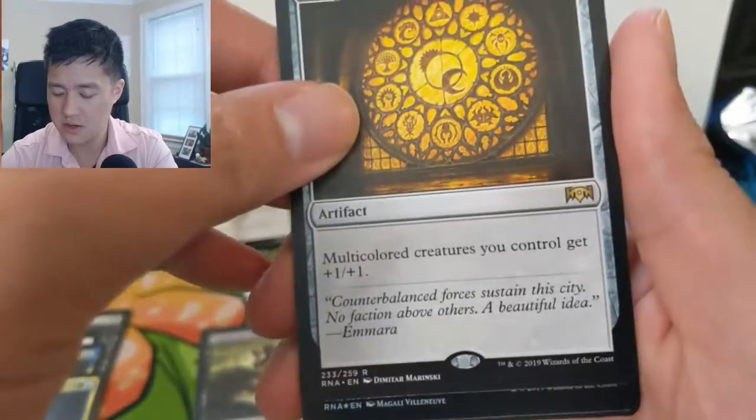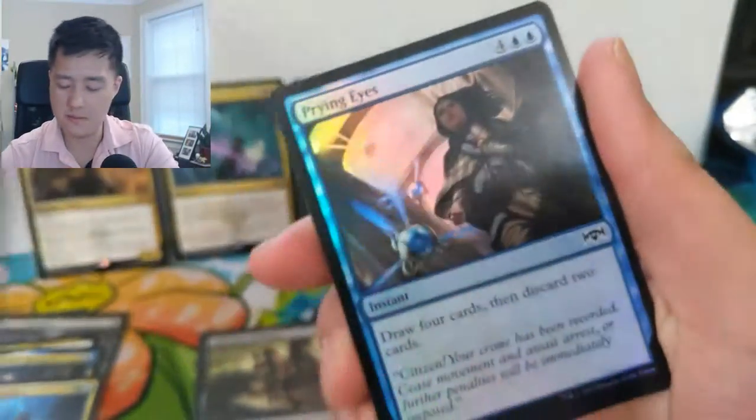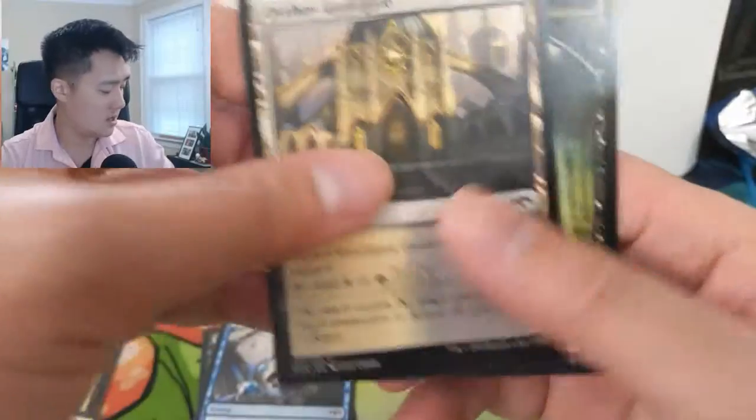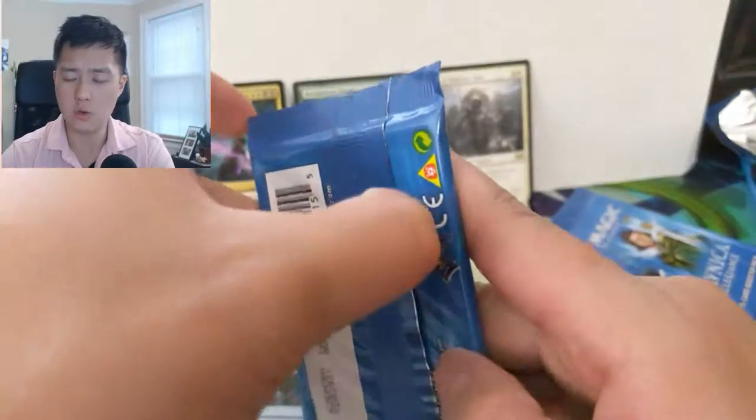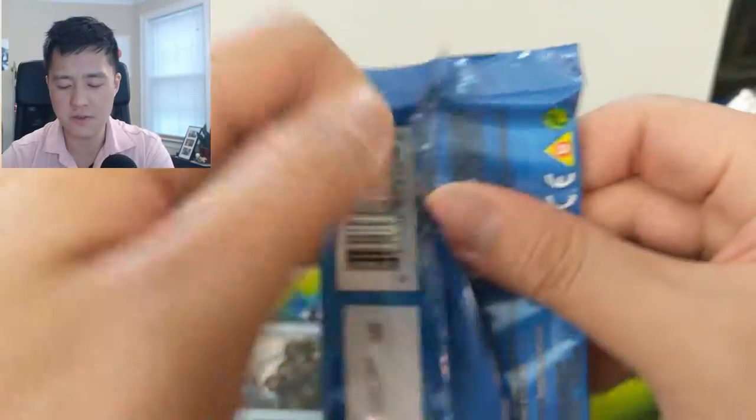Rumbling Ruin looks pretty cool — I feel like it didn't amount to too much — and then a foil common. So we did get a pretty good mythic but no shock lands, which is a little disappointing. Two packs left.